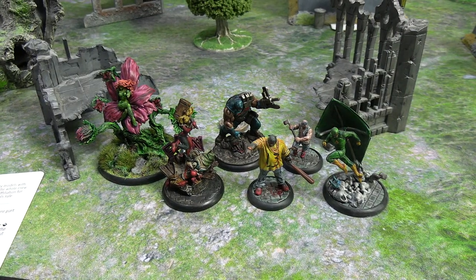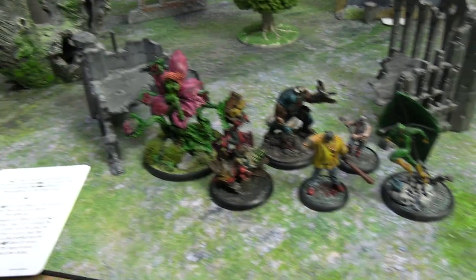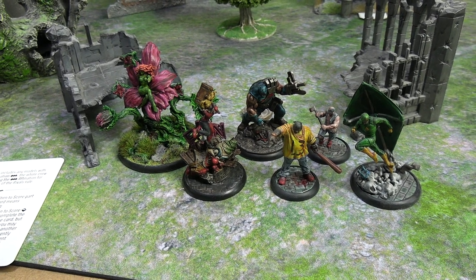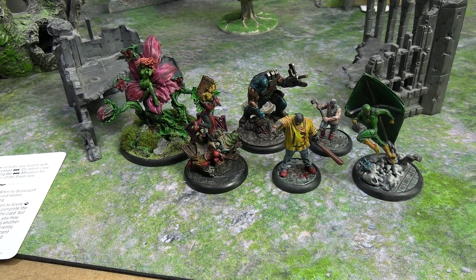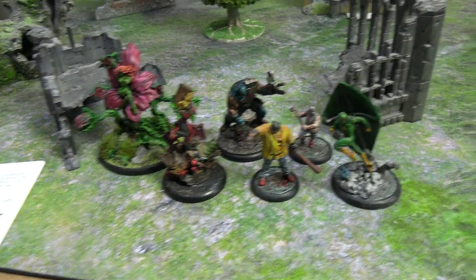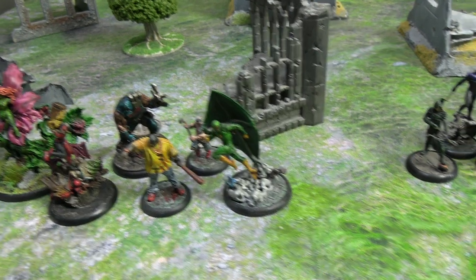Here is our Birds of Prey crew led by the new Poison Ivy, who has the modified pheromones upgrade so she can mind control two people instead of just one in a turn. Her sidekick is Harley Quinn from the Back to Gotham box — she has affinity with Poison Ivy so she can be included without the Birds of Prey affiliation. Free agent is KG Beast with his machine gun attached, and for henchmen we have Thug-6, Thug-4 with his axe, and Kite Man.